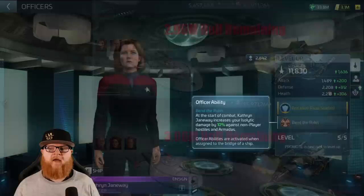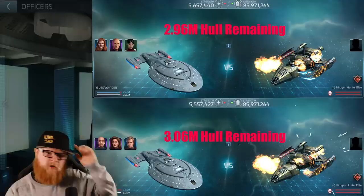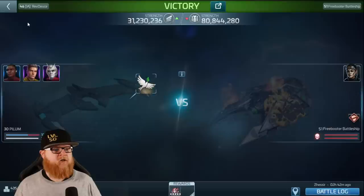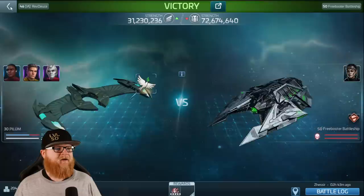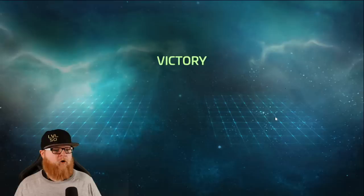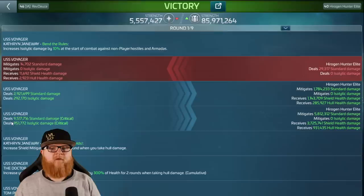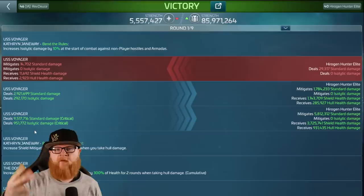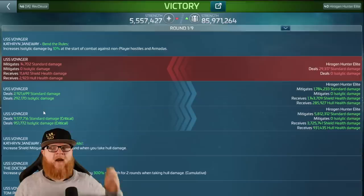I absolutely love that. To give you a visual of what that looks like, here is a Hirogen Elite. Picard, Beverly, Chin up top — obviously better numbers. But why? Let's go into a log. What ends up getting created is more damage. If you look right here in the log, here is our damage. The Voyager has more damage versus an Elite, but you see our Isolitic right below — an actual 10% right there. For those curious, you can combine that with Picard Beverly; having synergy with Janeway on the side will turn that into 22%. You can actually start creating a lot more Isolitic damage.